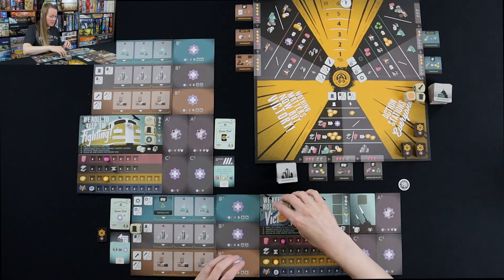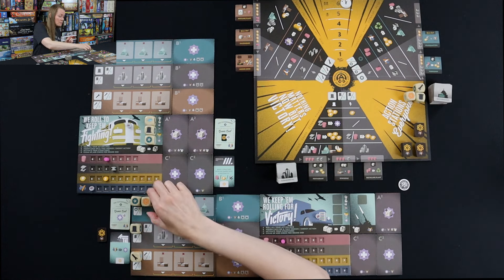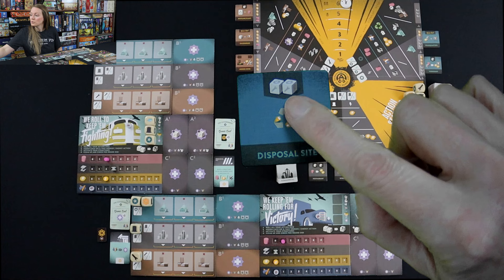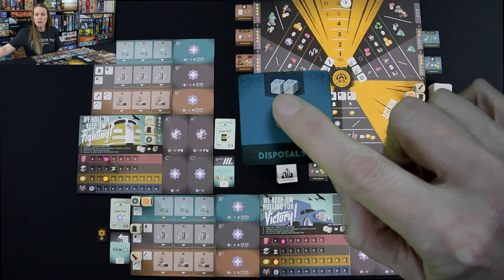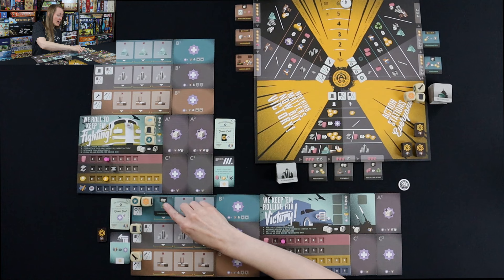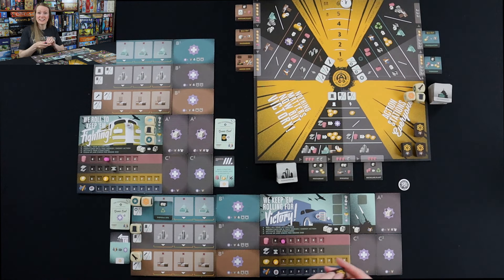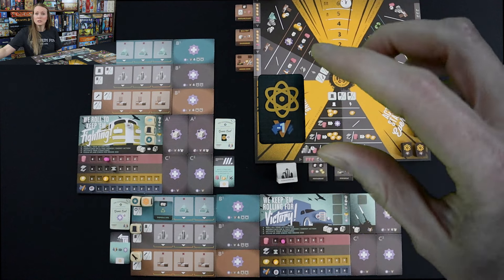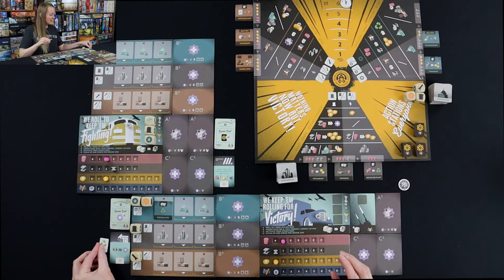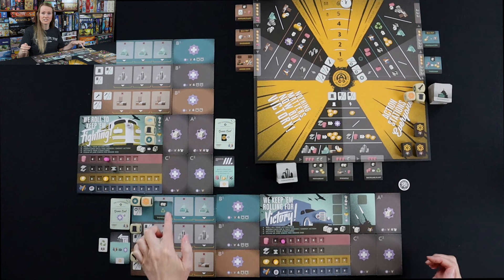So I'm going to put my top hat here because that matches, my wrench here because it matches, and my star and nuclear symbol into their zones. To activate my disposal site I need two dice — if I just have one die I can't qualify, it needs to be two dice. I activate it by pushing it down since it has two dice to qualify, then take this and flip it over to its positive side. I took that negative one nuclear waste and turned it into a positive one victory point green energy. So that negative nuke I took doesn't hurt me anymore because now I've got a disposal site, and this can be activated every single time I bring my dice back.